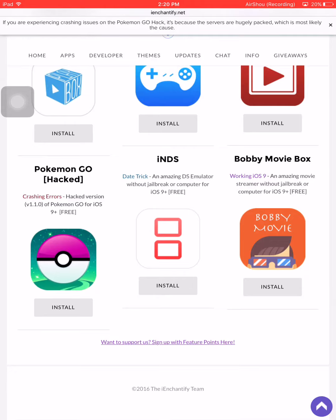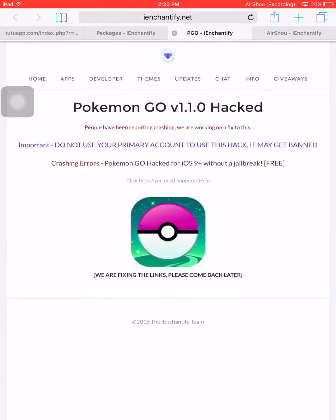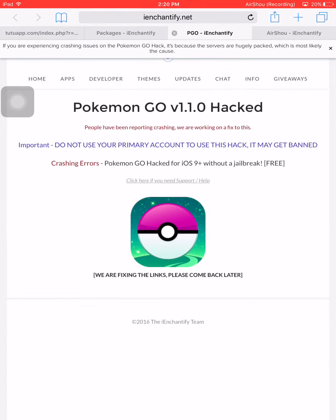If I press install, as you can see it'll load Pokémon Go. It's loading because I'm not in Singapore — I'm at my grandmother's house so the internet's not great — and it says Pokémon Go V1.1.0 Hacked.